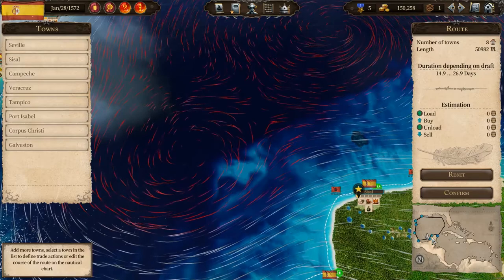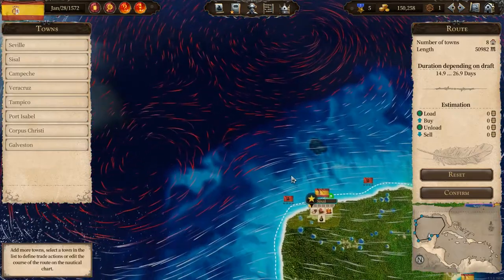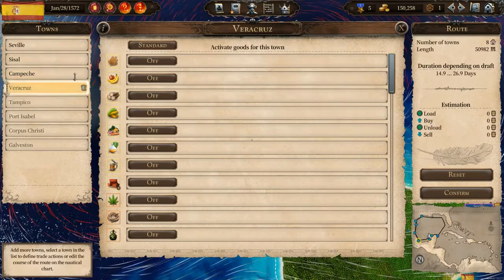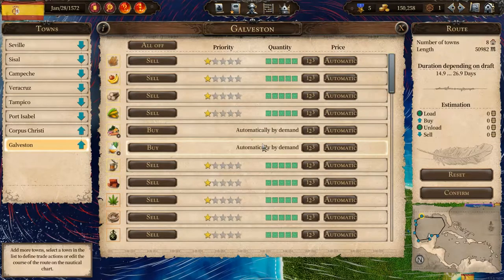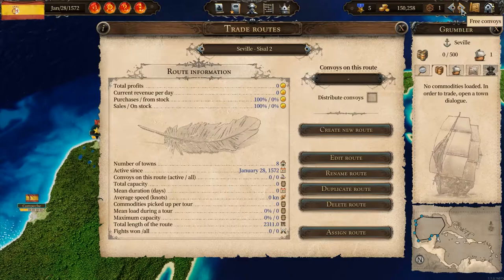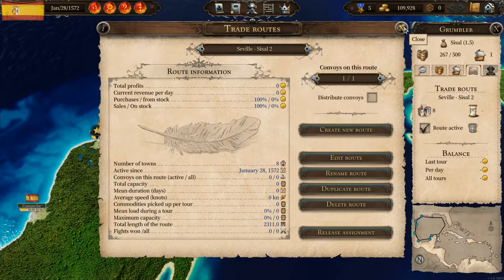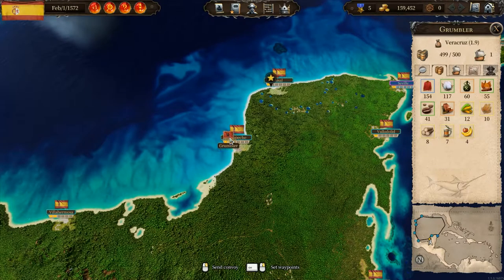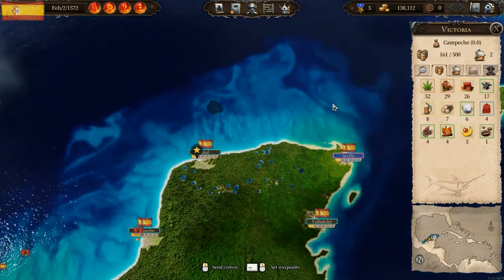Now it's nice and efficient: runs in a clockwise direction, always has the wind, and the towns are in the right order. You can also see the route on the minimap at the bottom, which is quite a nice feature. Now we've got our route set up, we just need to tell it what we want to happen in each town — we'll do it as standard for now. Confirm the settings, find a free convoy, assign it, and the Grumbler will gradually make its way around that clockwise route. That is lesson two — how to choose the route your ships are going to take.